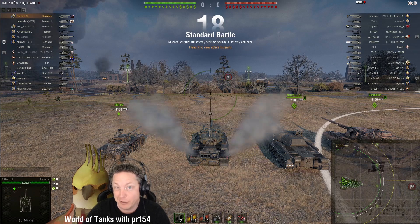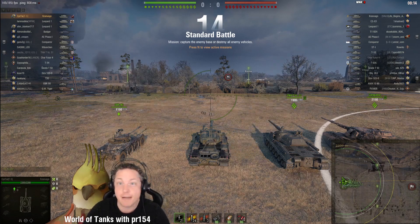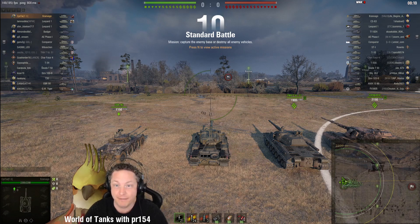Hey tankers and welcome back to World of Tanks with PR154, where we are following Captain Tai of the Flying Squirrels clan in the tier 10 Swedish heavy tank, the Kranvan.